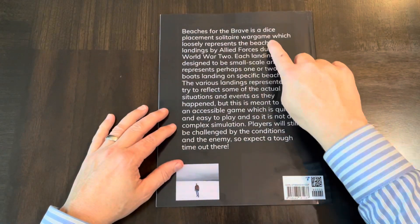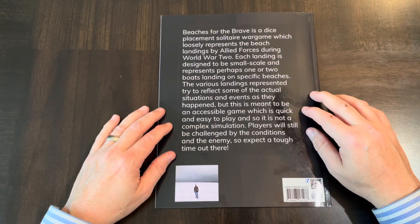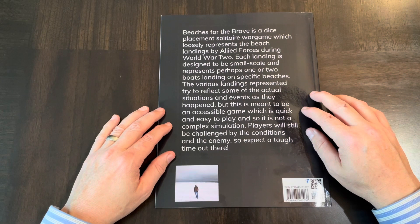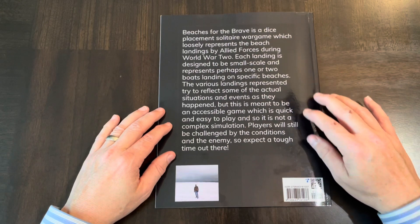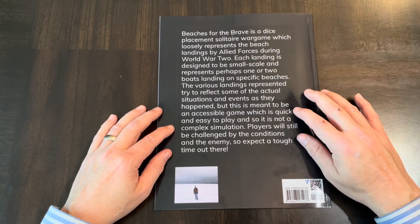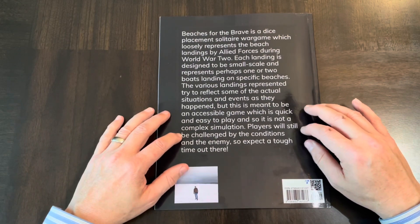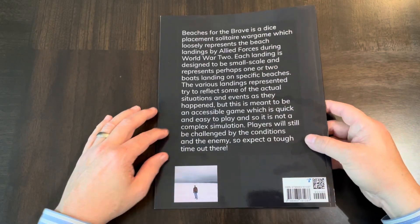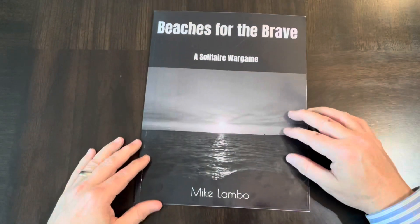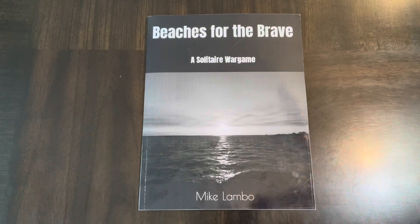Beaches for the Brave is a dice placement solitaire war game which loosely represents beach landings by allied forces during World War II. Each landing is designed to be small scale, representing perhaps one or two boats landing on a specific beach. The various landings try to reflect some actual situations and events, but this is meant to be an accessible game — quick and easy to play, not a complex simulation — though players will still be challenged by conditions and the enemy, and you can ratchet up difficulty with hardcore mode.